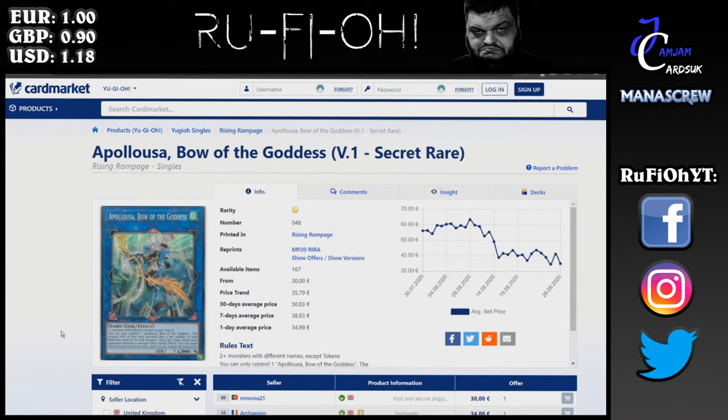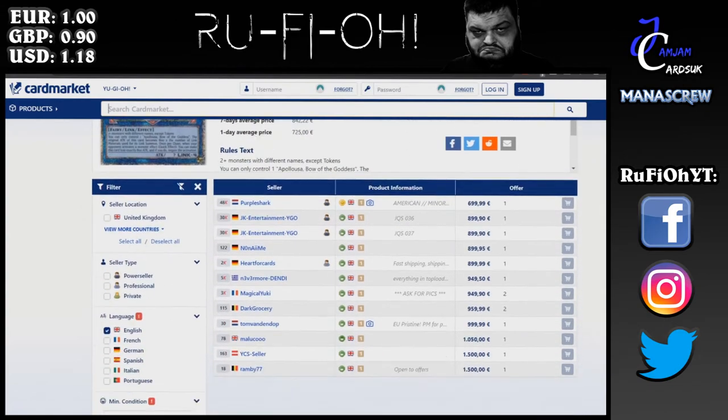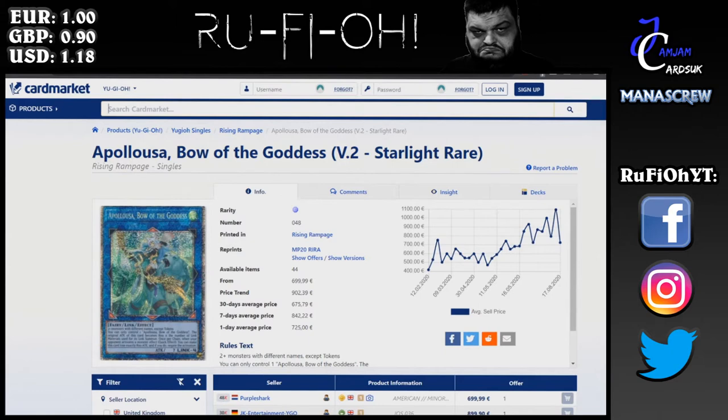Contrastingly, if you look at the Secret Rares, they are still a minimum of €30 a pop, and this is just testament to how strong this card is. It now has three printings in total with another one coming towards the end of the year, and these are still a solid €30 with no competitive play in sight — simply locals and that kind of thing. And then of course, the ultra flex of the Starlight Rare — €700 at a minimum, heading towards €900. Starlights are going to hold value long-term. If you can wait and hold on to them, absolutely do. This is a playable one, though, which is part of the reason it is so expensive — so do keep that in mind if the card becomes unplayable for any reason.